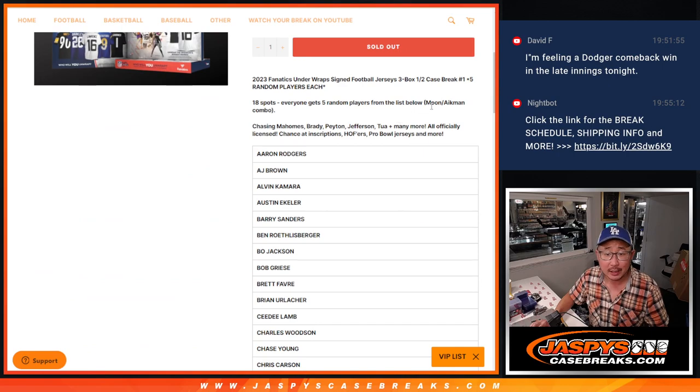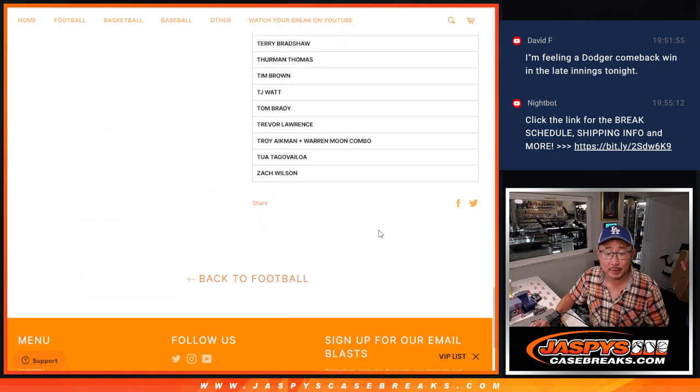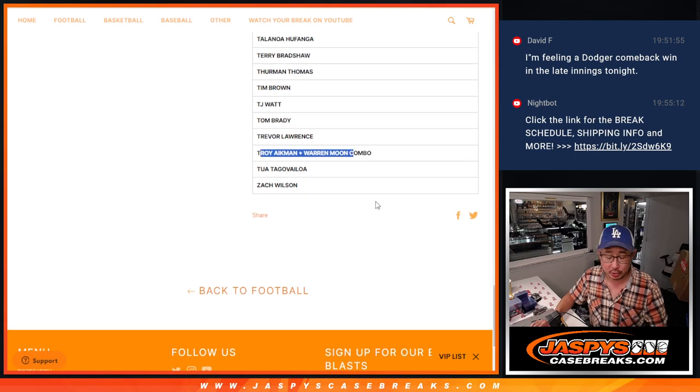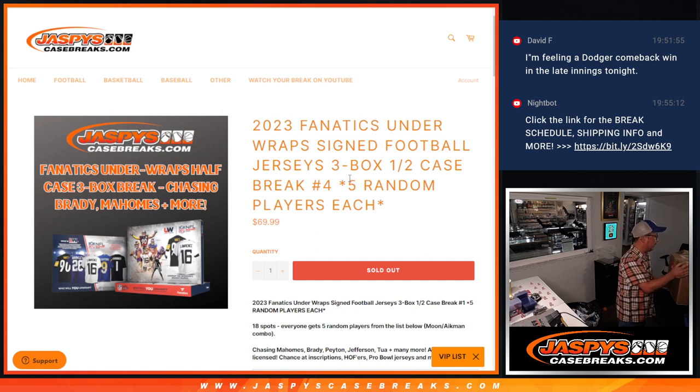There's a combo group right there - Troy Eggman and Warren Moon combo as well. Even numbers in a half case is usually the second half of the break. But the last time we did this, we grabbed loose boxes, not a fresh case. So this time, you're getting a fresh case.